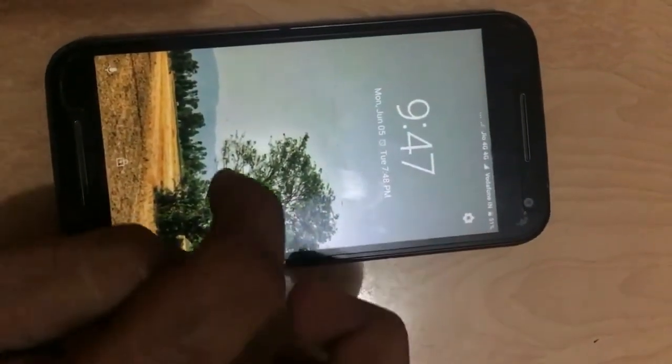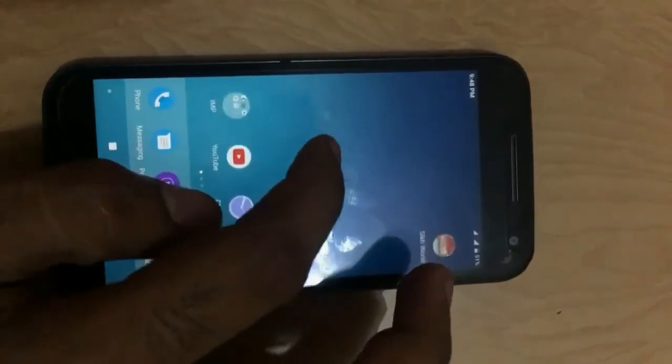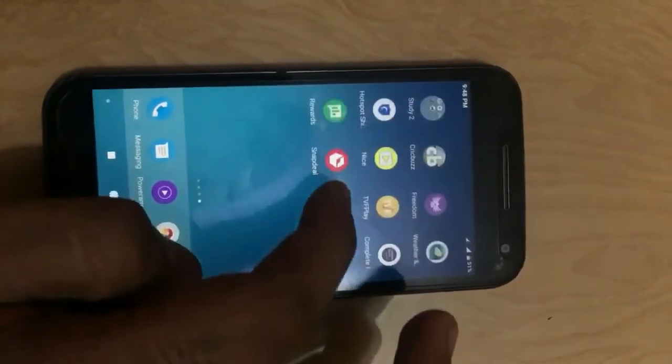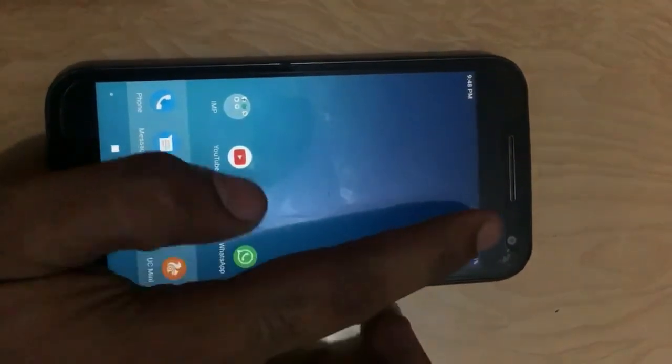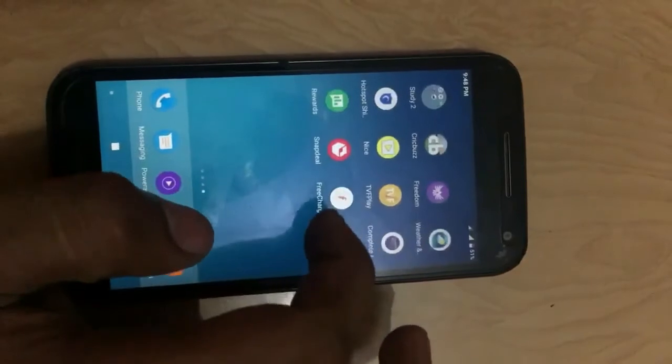People were also asking whether MIUI has VoLTE function or not. Here is proof that this device is HD capable, which means you can call from your geo SIM. So don't worry about that.